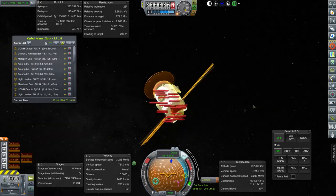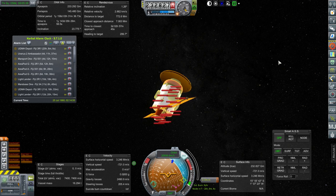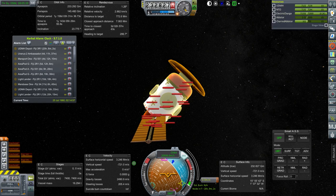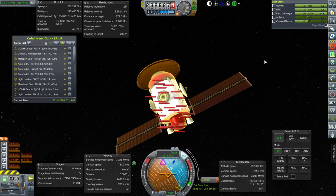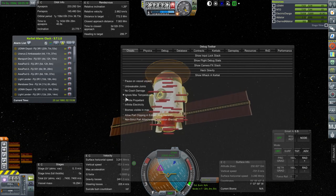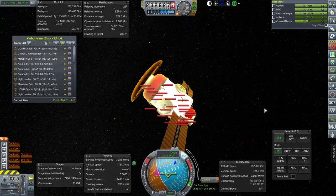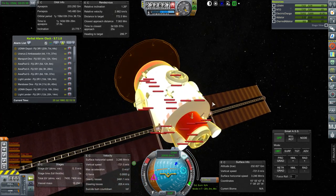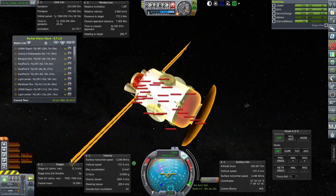Hello everyone and welcome back to my Beyond History series in Kerbal Space Program 1.1.3. It's a good thing I told it to ignore Max Temp before jumping to this vessel, because this has been en route. You can see 'Ignore Max Temp' there, because it's sheer overheating a lot on everything — every part.